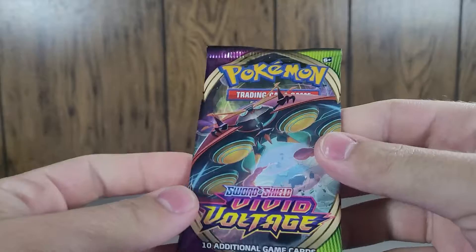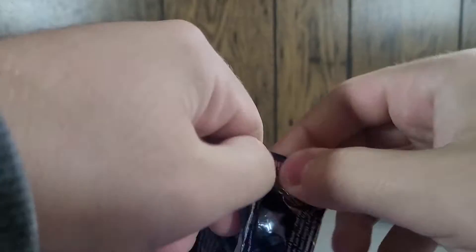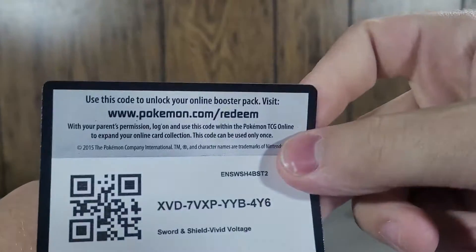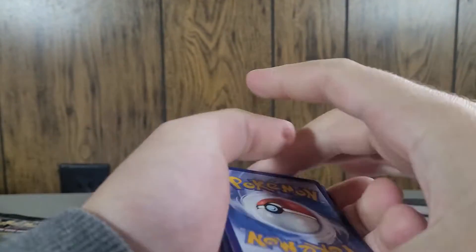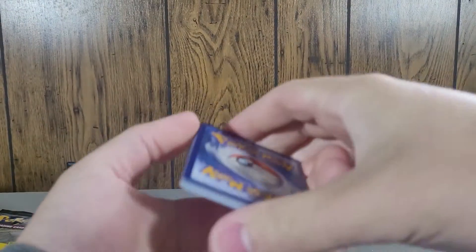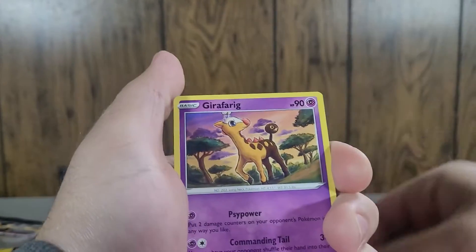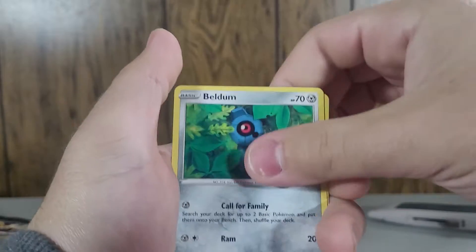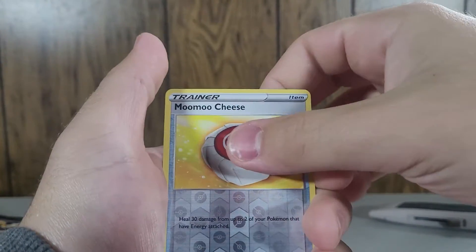Maybe we'll get the Charizard. Alright, Vivid Voltage — which is insanely difficult to open for whatever reason, my god. Getting rid of the steel energy again. Girafarig, Miltank, Whismur, Exeggcute, Woobat, Beldum, Blitzle, Miltank reverse — and Alcremie regular rare. Already not as good of a start as the first ETB, but the day is young.